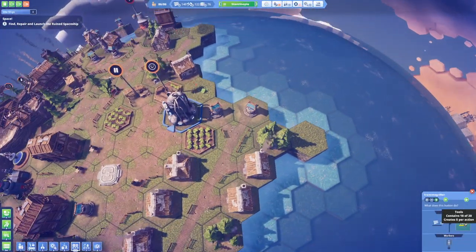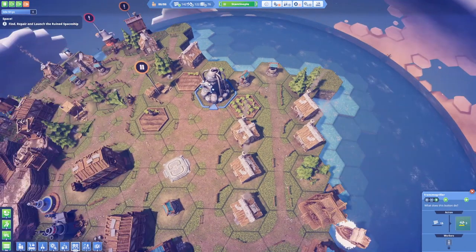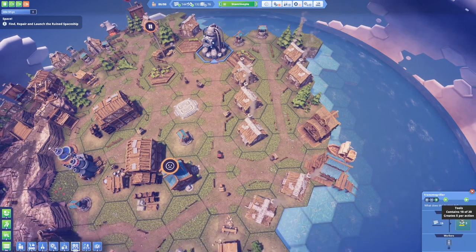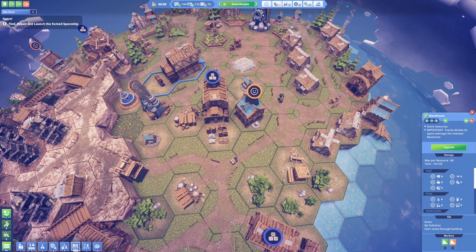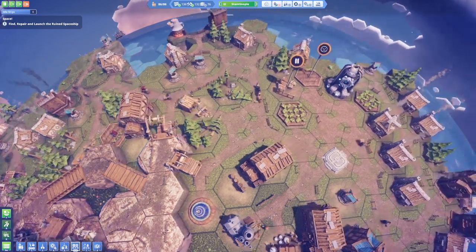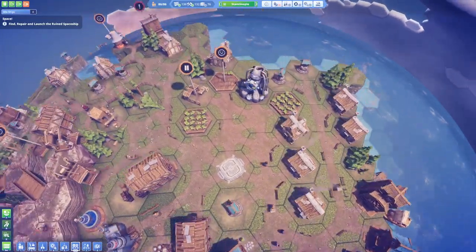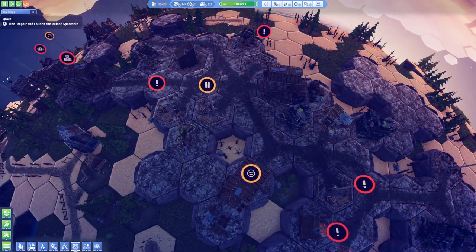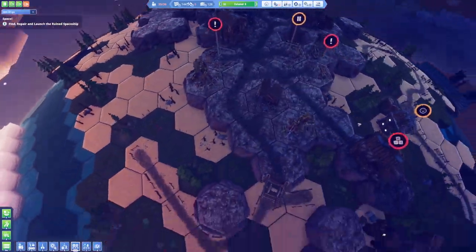Indianapolis to island three — they want to send some clothing, which I really hope they will. Wait what — contains 18 of 20, create 5 per action — so we have too many tools in here, we cannot create any more hardware until my peeps come and get them. Do we have the warehouses filled up with tools already? This one is filled up, this one is filled up completely, this one is almost filled up. We have so many tools!